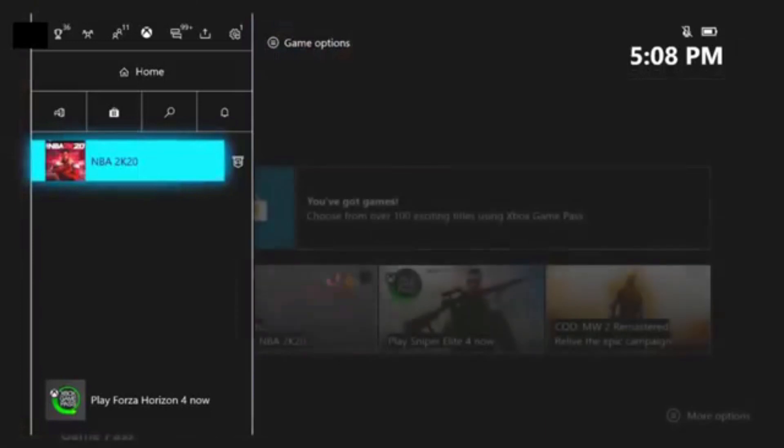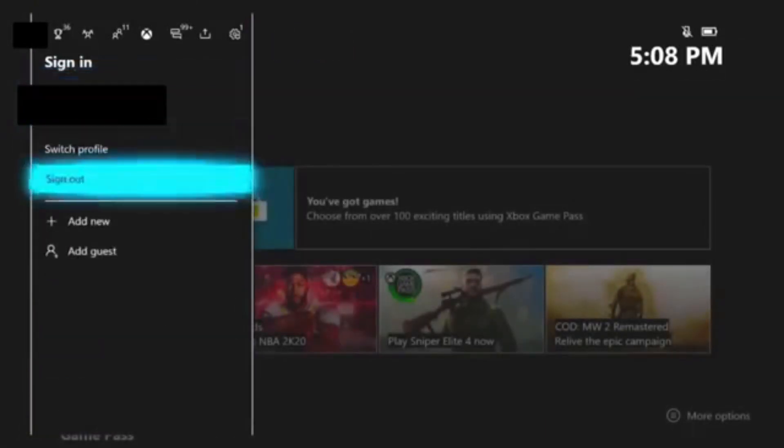Once you're on the main menu, you're going to sign out of this account and sign into the other account that has the mascot or event clothing.